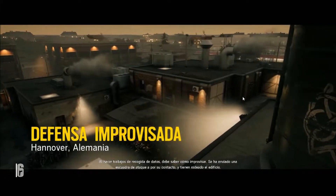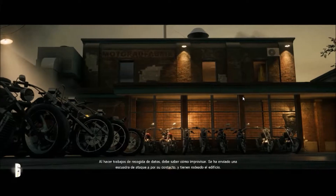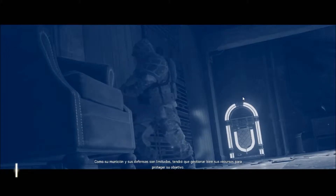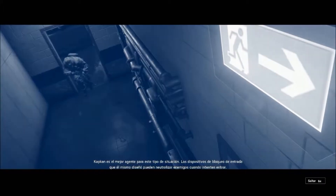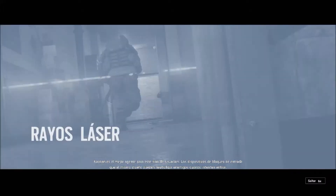When doing intel work in the field, you need to know how to improvise. A hit squad has been sent after your source and has the building surrounded. As your ammunition and defenses are limited, you will need to manage your resources to protect your asset. Cap Can is our best operator for this kind of situation. His signature entry denial devices will help you neutralize enemies if they attempt to breach.